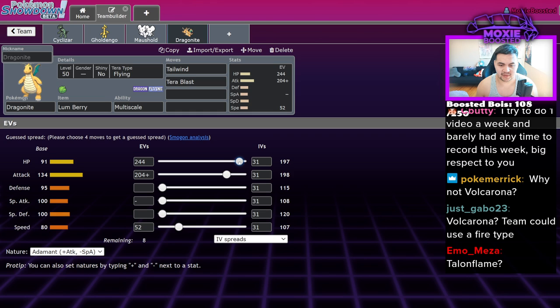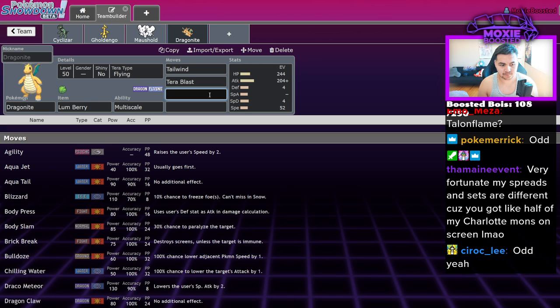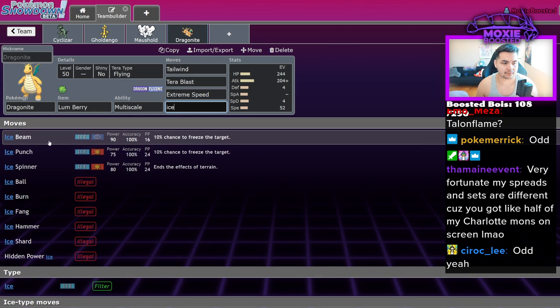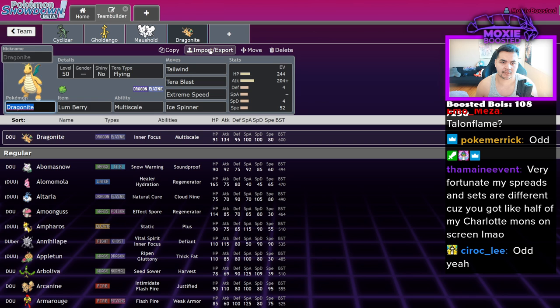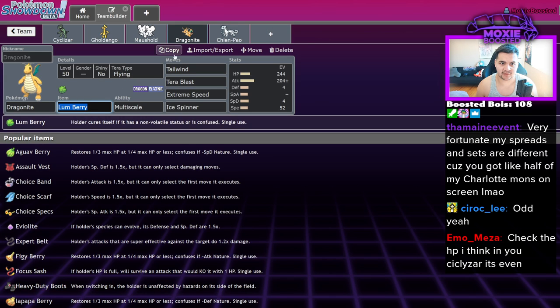Someone jogged my memory: is even or odd HP optimal for like Toxic and stuff? The game rounds down, so odd HP is optimal. Let's do: Ice Spinner, and maybe put Chen-Pao with Tera Normal and have a different tailwind setter instead.